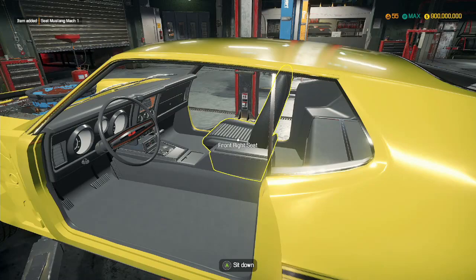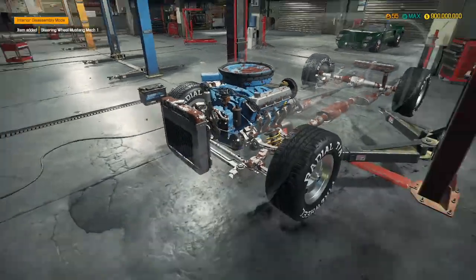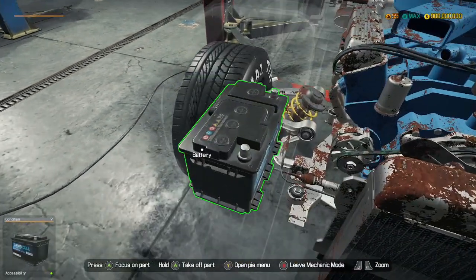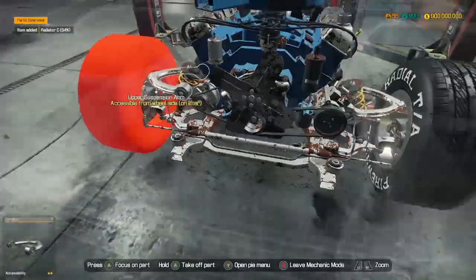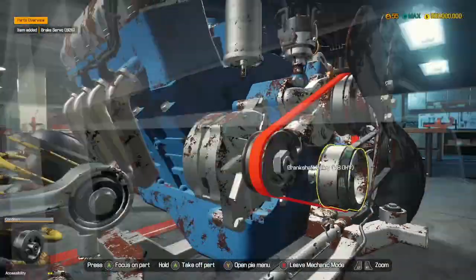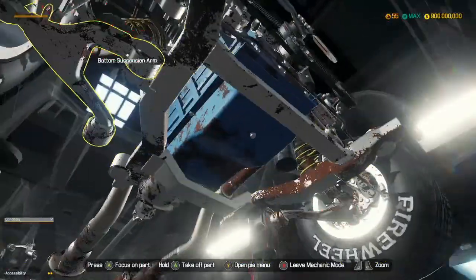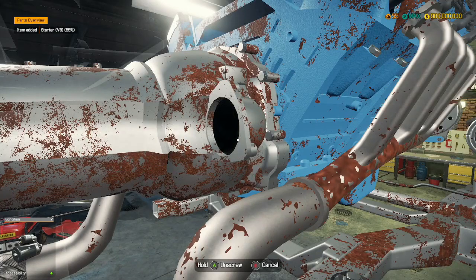Interior disassembled. Now what we need to do — oh, the game's frozen. We need to pull out all of our cooling and our brake stuff. Where's the brake servo? There we go. This is quite a nice looking engine, I'm not going to lie. Let's lift the car up. So what we need to do first is we need to remove the gearbox and then we can use the engine crane to actually lift it.